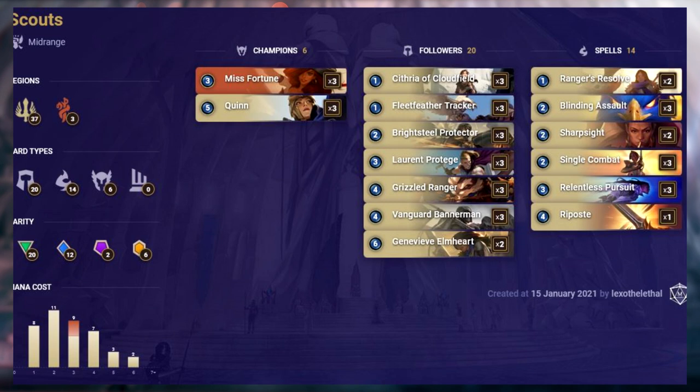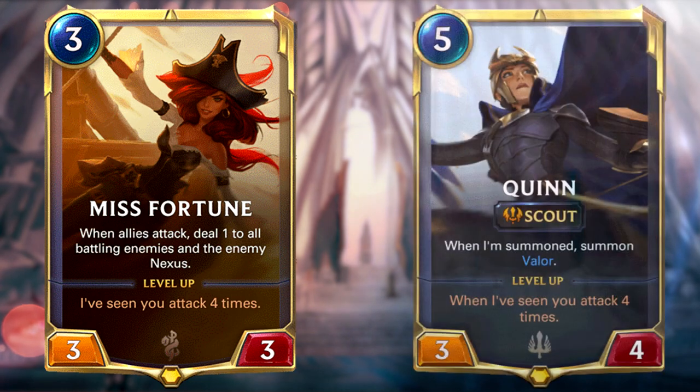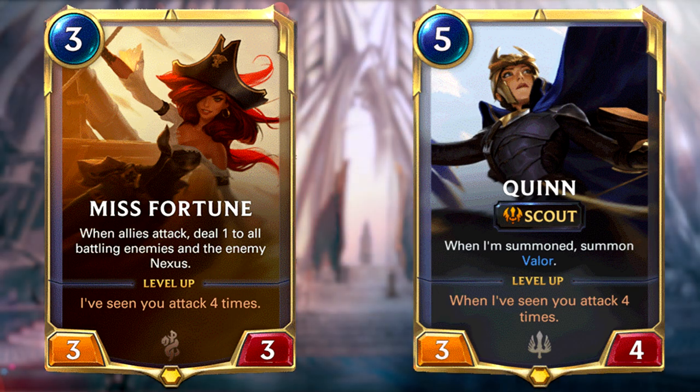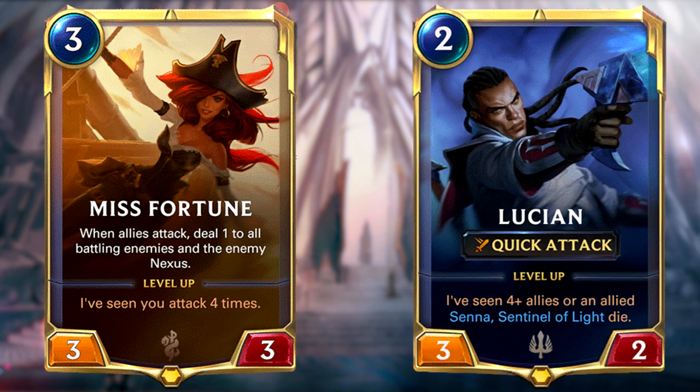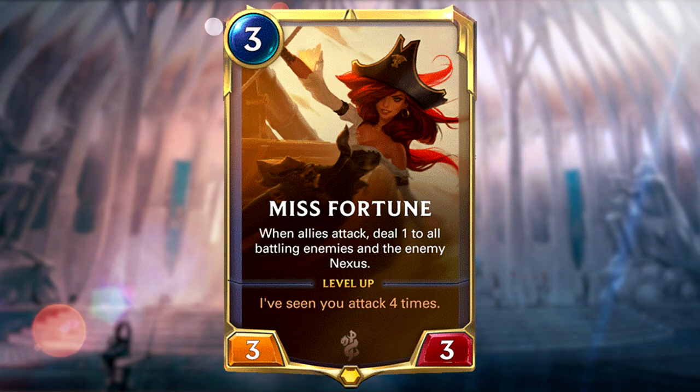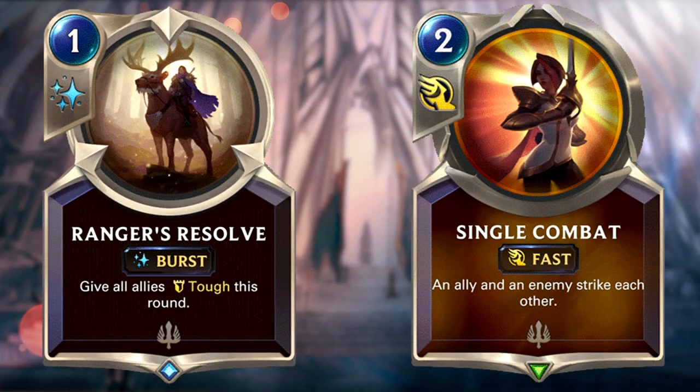We see new versions of the Scouts deck with Grand Plaza popping up, but funnily enough the old version without it is actually doing better in win rates. On the mulligan, you always want to keep Misfortune and Quinn as those are key cards in the deck, but it's also important to have your 1-drops — Fleet Feather Tracker in particular. You can also swap Quinn for Lucian if you feel Lucian suits your playstyle better. You want to level up Misfortune as fast as possible and keep getting those attack rounds in with your Scouts. You have lots of ways to generate value thanks to Rangers Resolve to counter AoEs and get value trades on wide blocks, and Single Combat to remove their key cards.